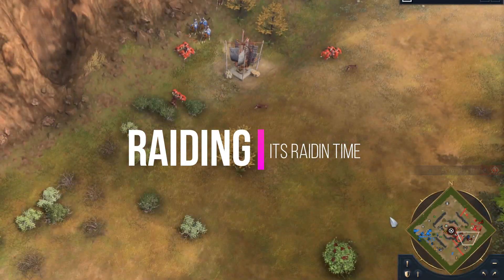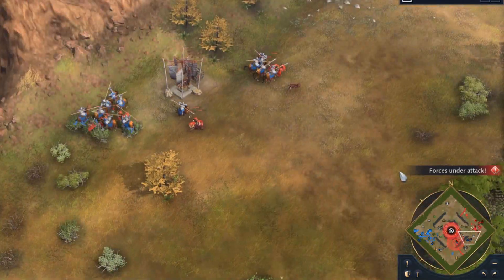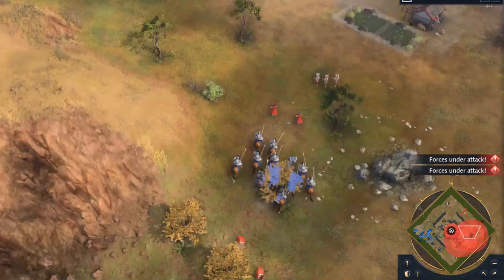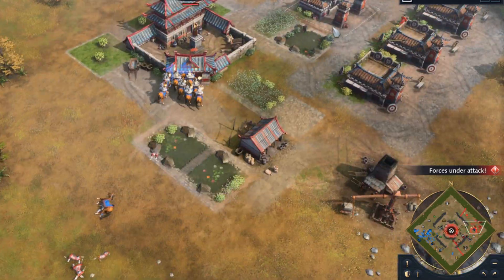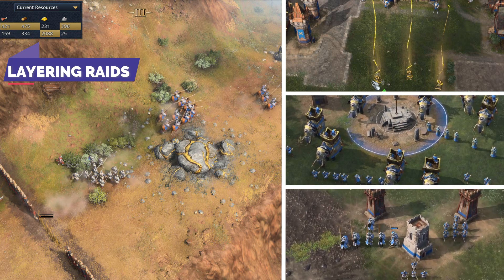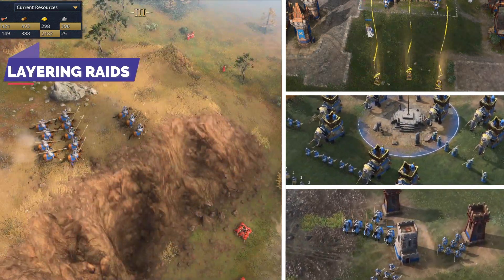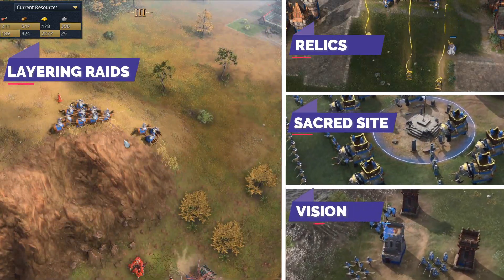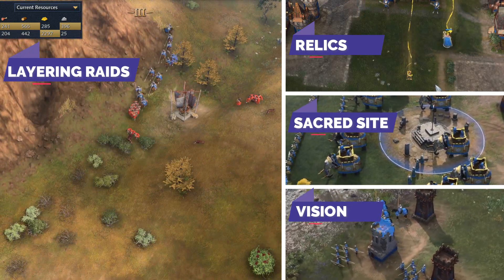Raiding is one of the best offensive tools you can have, especially in the mid-game before most of the map is walled. If your opponent doesn't react, an unchecked raid can potentially win you the game via an eco deficit. Personally, I think the main use of raids is not to directly win you the game, but that they buy you space because your opponent will have to react to prevent damage. You can then use that space to go after other objectives previously discussed, like relics, sacred sites, or even building a tower in the midfield to secure vision. Therefore, a good raid is one that is layered with another objective.